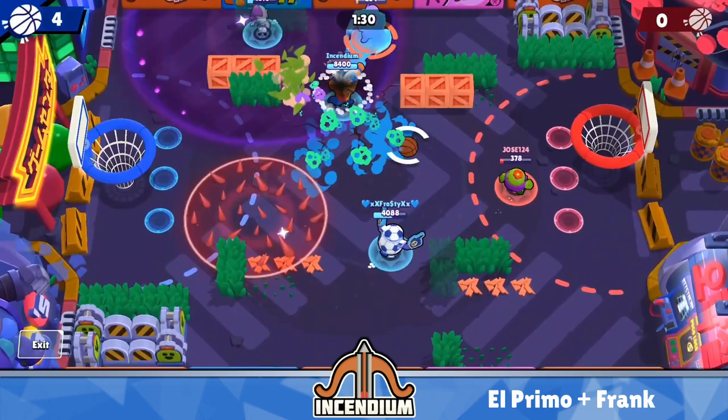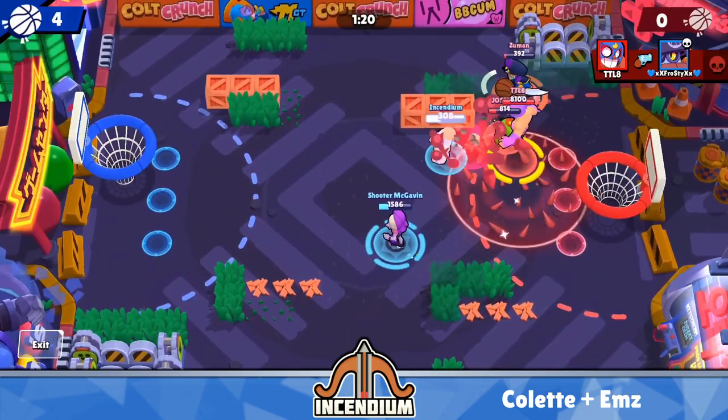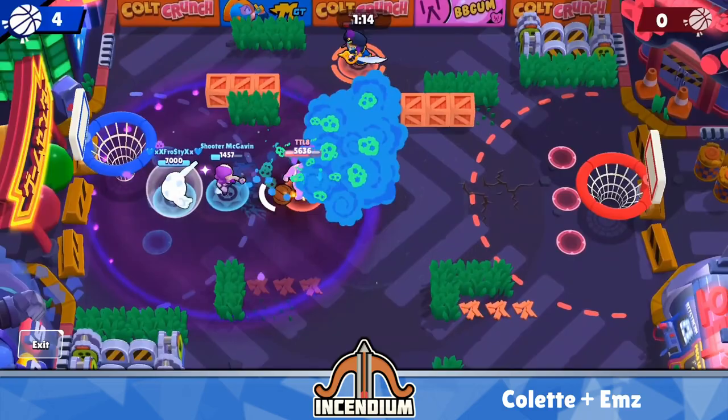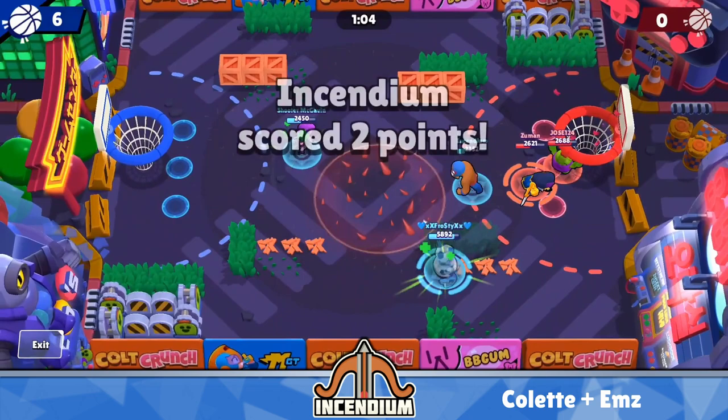In terms of tank counters, you probably want to go with Colette or Ems. Colette absolutely shreds Primo and Frank, and she gets a pushback effect with her super using the Push It star power, so that's going to get some last-minute saves if your opponents are just about to score. Ems is good for similar reasons — she shreds through tanks with her main attack, slows them down with her super, and her gadget also gives you an extra pushback effect.